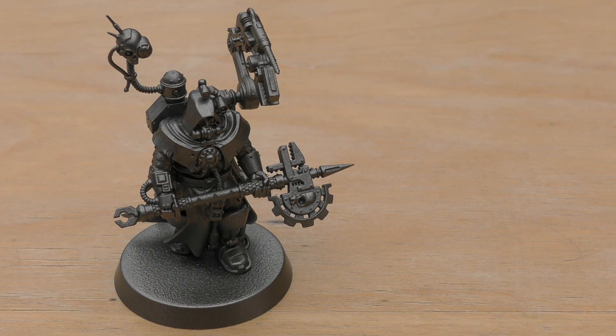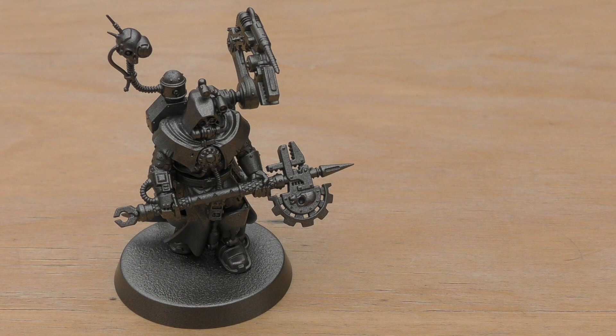We're into the rules section of the review for the Tech Priest Engine Seer. For the Adeptus Mechanicus army, you've pretty much got three HQ choices. Not many compared to Necrons or even Custodes, who have more than Mechanicus. You've got the big guy himself, Belisarius Cawl, which costs about as much as a Land Raider. You've got the Tech Priest Dominus. And then you've got the Tech Priest Engine Seer — so this is the lower tier of the HQ choices in the Mechanicus army.